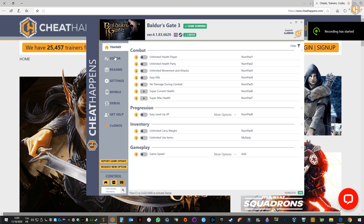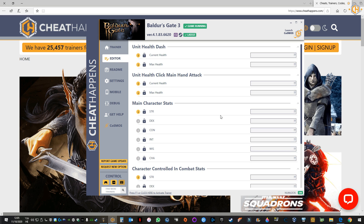Let's check out the editor section of the trainer. As you can see, all the values appear as question marks. After we activate the trainer, we will see the correct values — for health, for example — and other stats of the player.